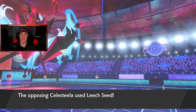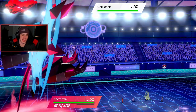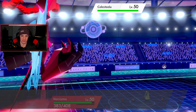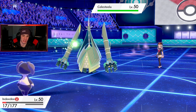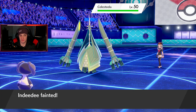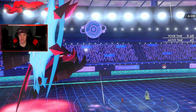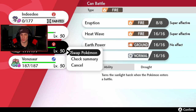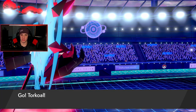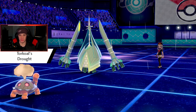Oh, he's double seeding — that would have been rough if anyone was left. He has nothing left unless there's Celesteela somewhere. I clutch up here — Indeedee goes down as expected, he did his job already. I have one turn left in Dynamax and I'm going to bring out Torkoal to change up the weather. Drought is coming out and Torkoal should be the slowest on the field now.